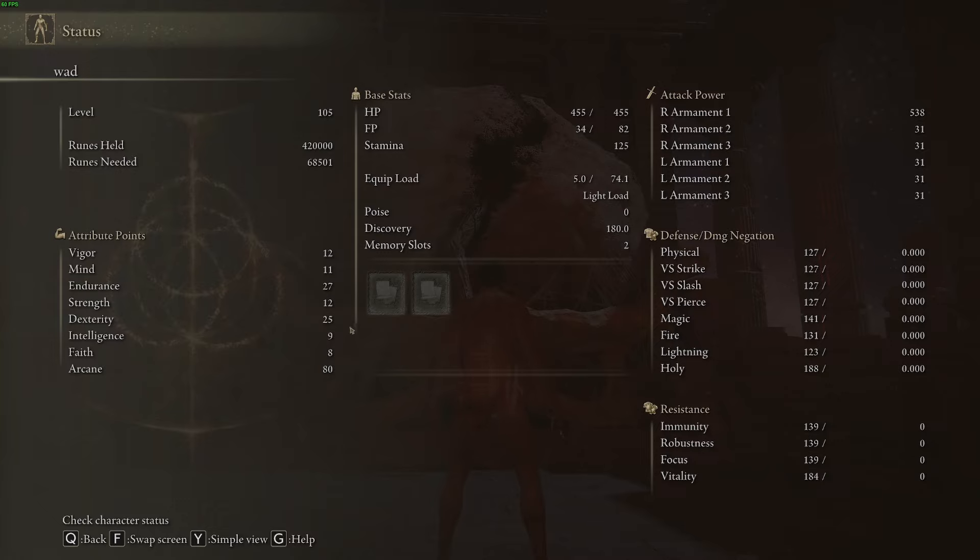So that's obviously pretty damn tight. It would be nice to have some more levels in Dexterity or something, because I have my Arcane already at the soft cap. I'll show our stats here — I think 80 is the cap or whatever, but it's been a while.